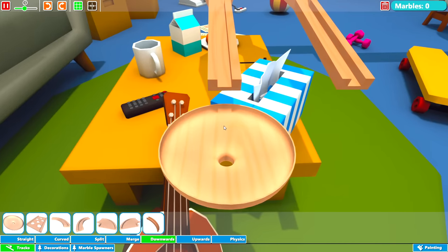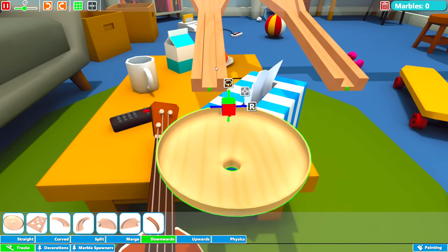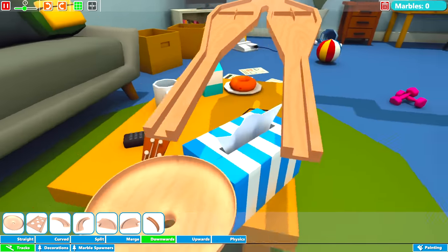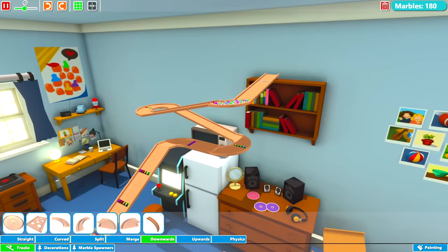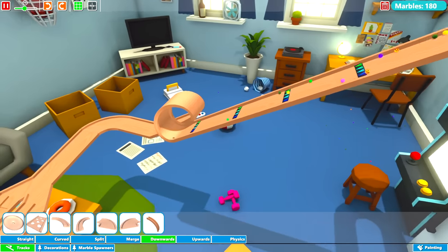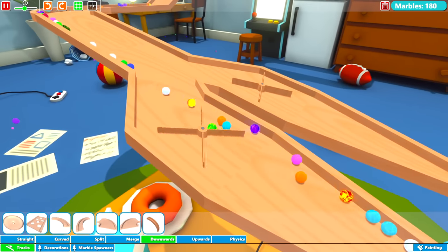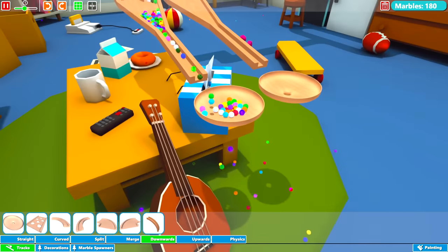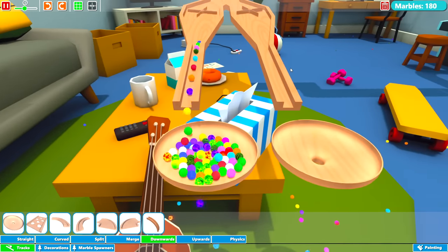I'm going to put some swirl pits down now — they're called swirl pits, under Tracks and Downwards. We'll put them to the side slightly so the marble goes toward the edge and spins around until it goes through the hole. Let's test this. The spinners are working — but only going down one side. Under Decorations and Props, there are pins or nails. If we chuck some of those down, they might split up the marbles a bit.